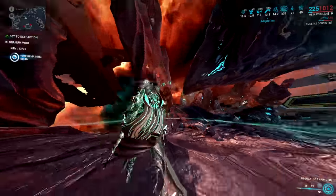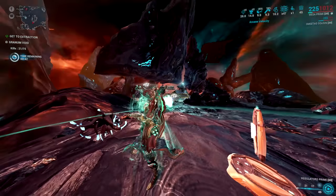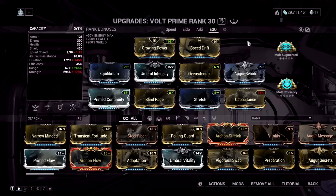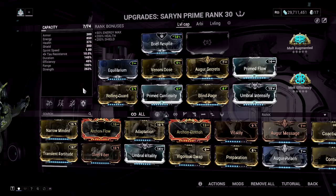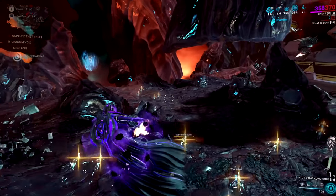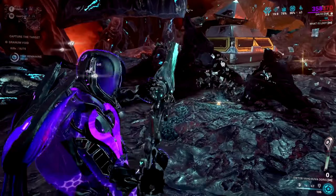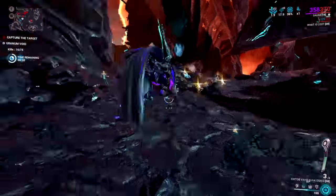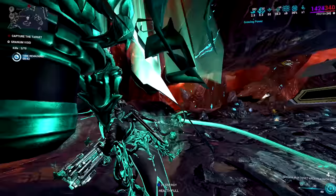The best frames to use for the Granum Void are: Mesa using her fourth ability to kill enemies really fast; a simple vault nuke build used for iso farming; or Saryn with spores. You can also use a Kuva Ogris with Energized Munitions to sustain its small ammo pool. Otherwise, use any weapon or frame you're comfortable with, as long as you can beat the objective.